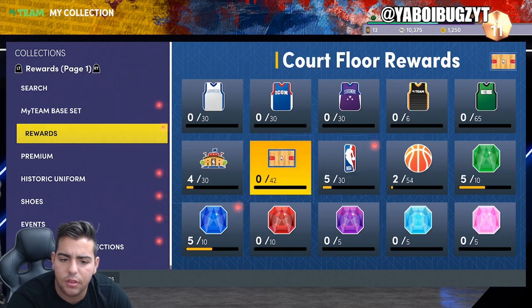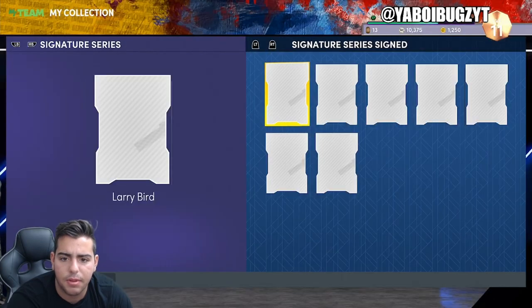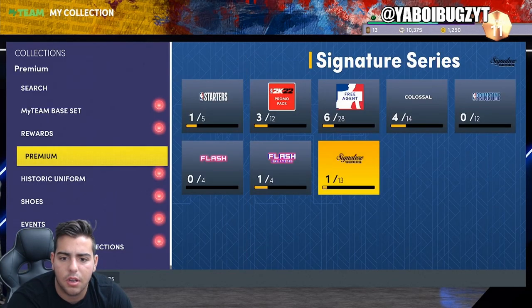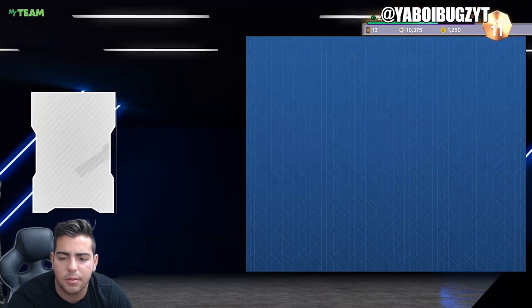What other snipe filters do we have? I gotta figure out where the Bird card is — it's gotta be premium. Is it non-premium? Signature series? This isn't it either. I guess I'm tweaking, I don't even know.